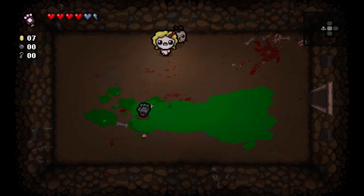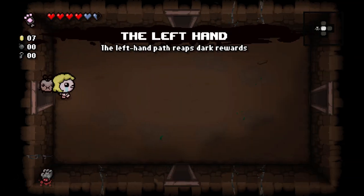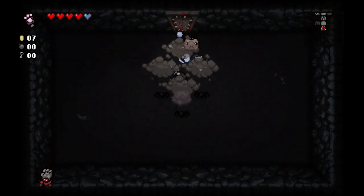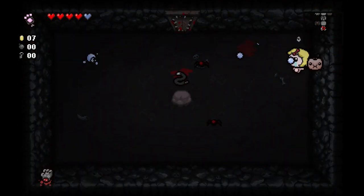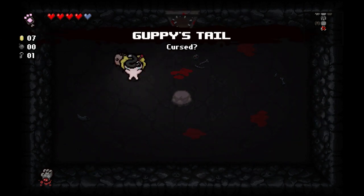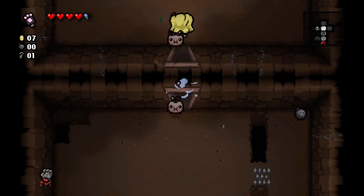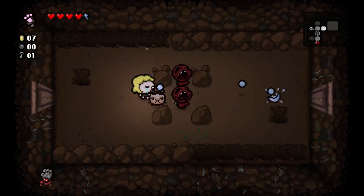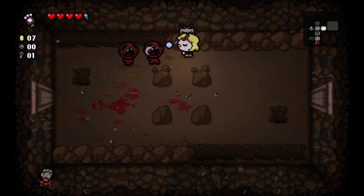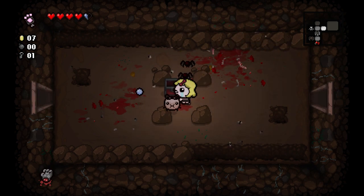We got the Left Hand! That's not bad — it's going to turn all chests into red chests, which is really good if we're going to go for Guppy. And considering we have one piece of Guppy, why wouldn't we go for Guppy? This is amazing — basically what this means is we are becoming Guppy whether the game likes it or not. So now we have a better chance for chests, and those chests will be red chests because of the Left Hand.